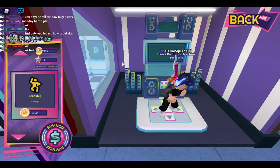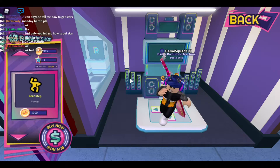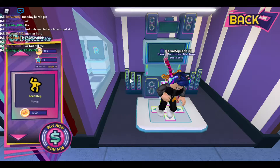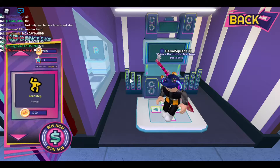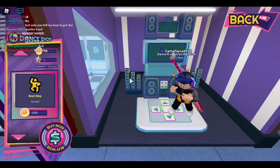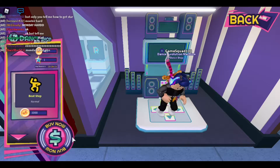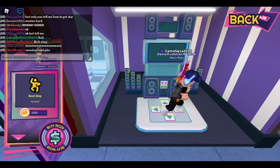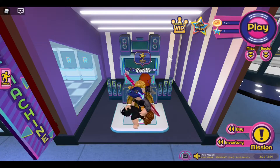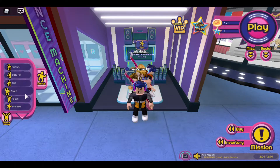If you're not understanding this, all you have to do is tap on the screen — not the joystick or anything like that — just tap on the screen to get it. Also, you should not leave the server while doing this process because you lose all your progress if you do that. So go to Dance.